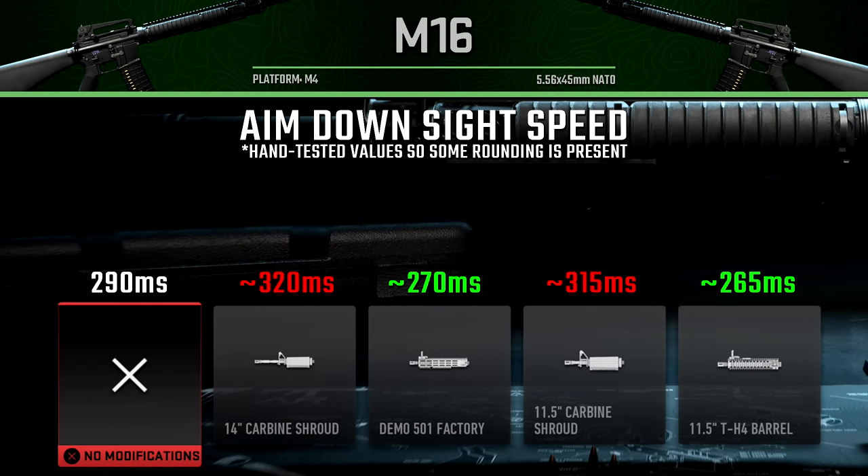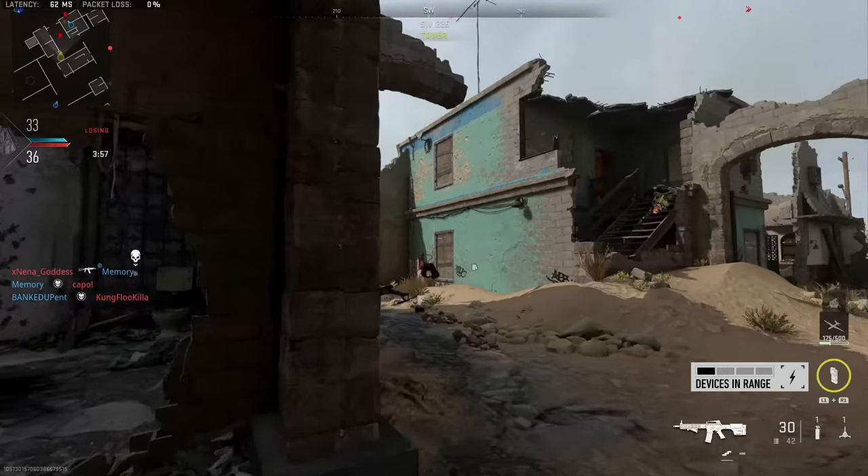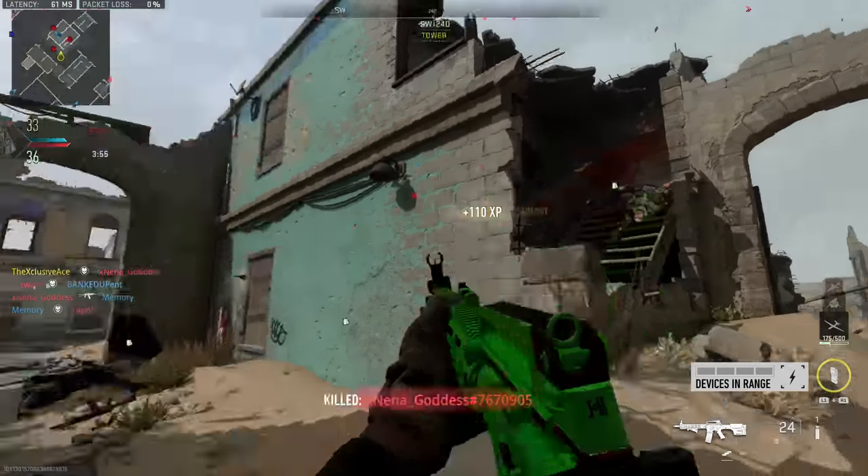For barrels, I also looked at how these impact our aim down sight time. The 14 Inch Carbine Shroud hurts ADS the most, taking it down to about 320 milliseconds — quite slow for an assault rifle. Whereas the Demo 501 Factory improves it nicely at 270 milliseconds. As a result I'm really leaning toward that barrel — it doesn't seem to have too many heavy downsides and has some solid upsides, which is why you're going to see it pop up in my class setups.